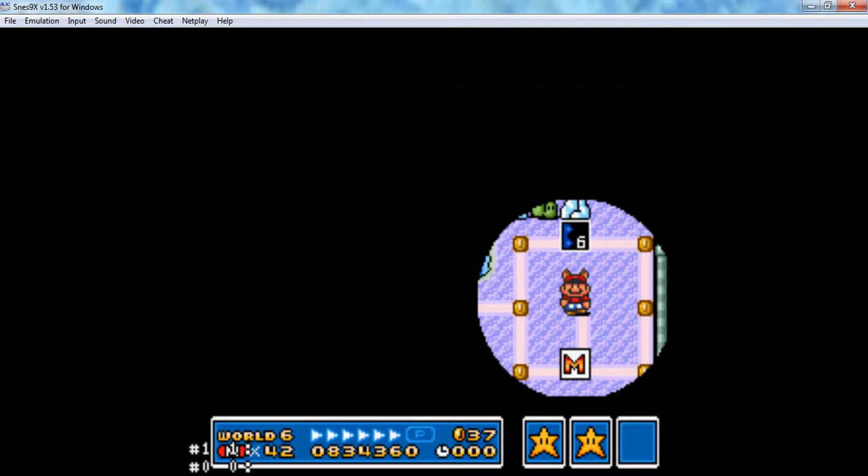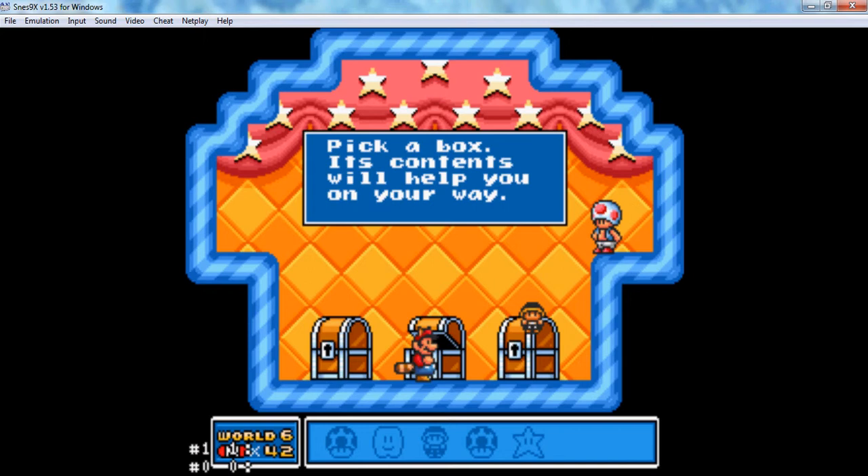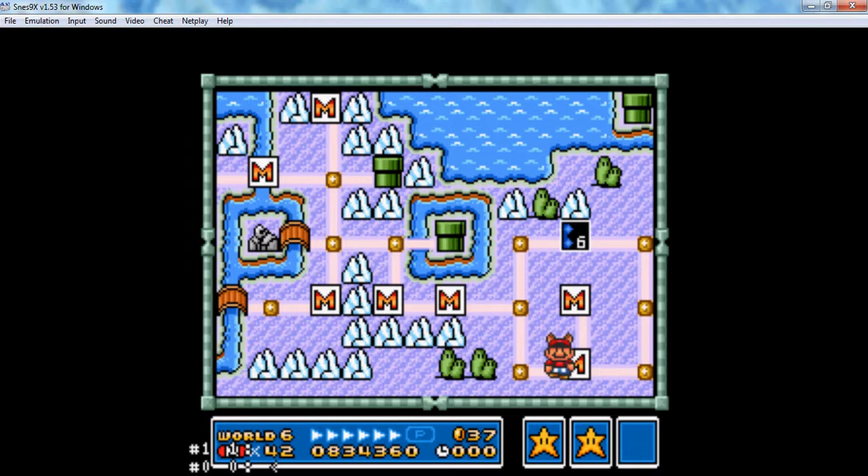And we get a mushroom house — pick a box, its contents will help you on your way. Middle. Hammer Bro Suit! Okie dokie. Six.